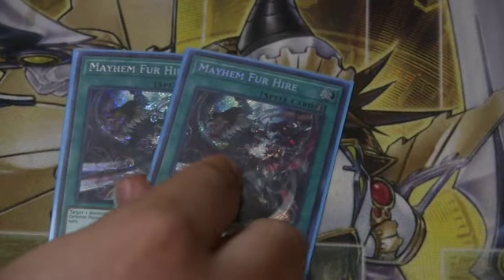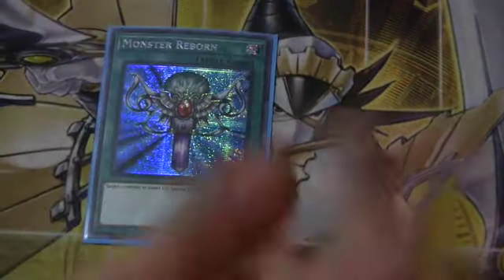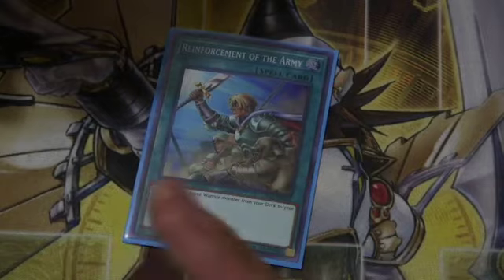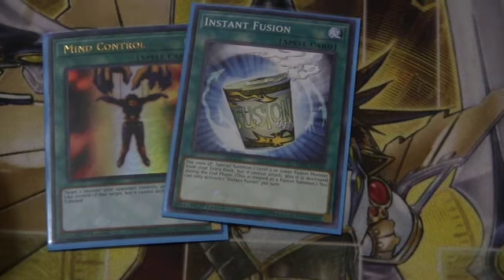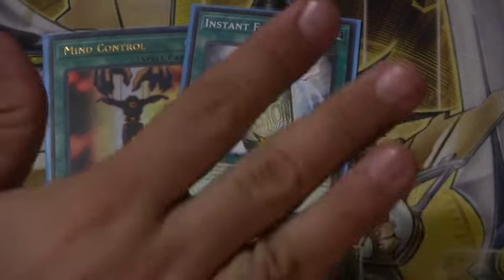Next we run two Mayhem for Hire — a wonderful quick-play spell, and that's one of the best parts about it. It Special Summons a Monster for Hire from the Graveyard. Amazing. One Monster Reborn, just generic Special Summon — I'd rather run that than a third Mayhem because it's always live. One Reinforcement of the Army to search Beat or Photon Thrasher. One Mind Control and one Instant Fusion — realistically, your opponent will likely be playing monsters, so you can use these for more options with your Folgo based off what types or attributes they have. All in all, fantastic.